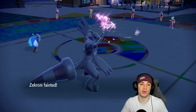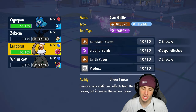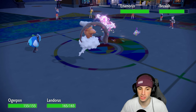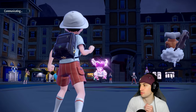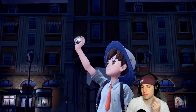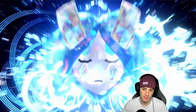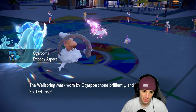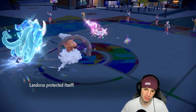Zekrom goes down. I Terrastralize Ogrepon and send a Horn Leech into Bruxish to deal damage, then protect Landorus to waste the last Trick Room turns, then unleash Sludge Bomb. I think we're in a solid position as long as there's no crit. The plan: Super Fang hits Ogrepon at half HP — Dazzling Gleam from Enamorus shouldn't KO with the plus-one special defense boost — Horn Leech KOs Bruxish, we recover HP, Trick Room ends, and we wrap it up.